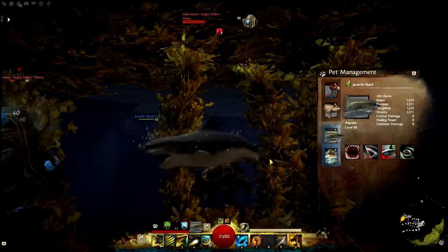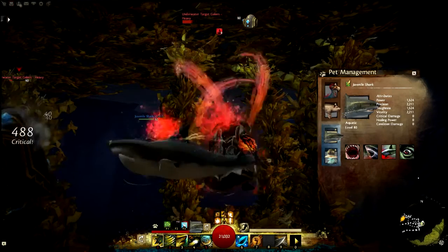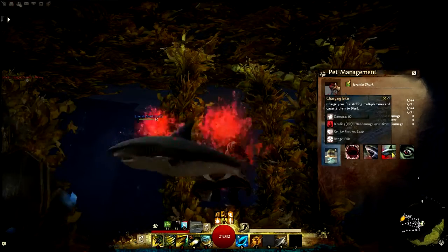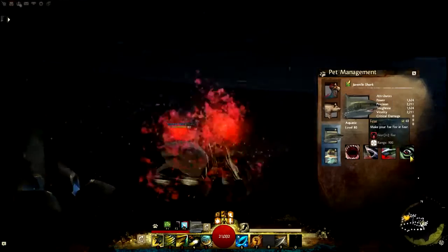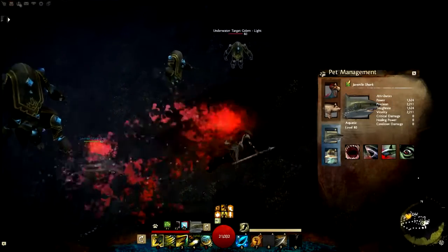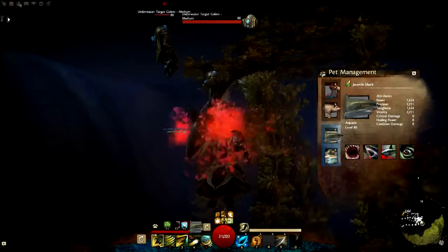He attacks like this. I can buff him with Rampage as One too. Then bite your foe causing them to bleed, and a charging bite — charge your foe, striking multiple times and causing them to bleed — and make your foe flee in fear. Look how fast he is with Rampage as One, and how fast I am with Rampage as One. This skill is pretty nice.